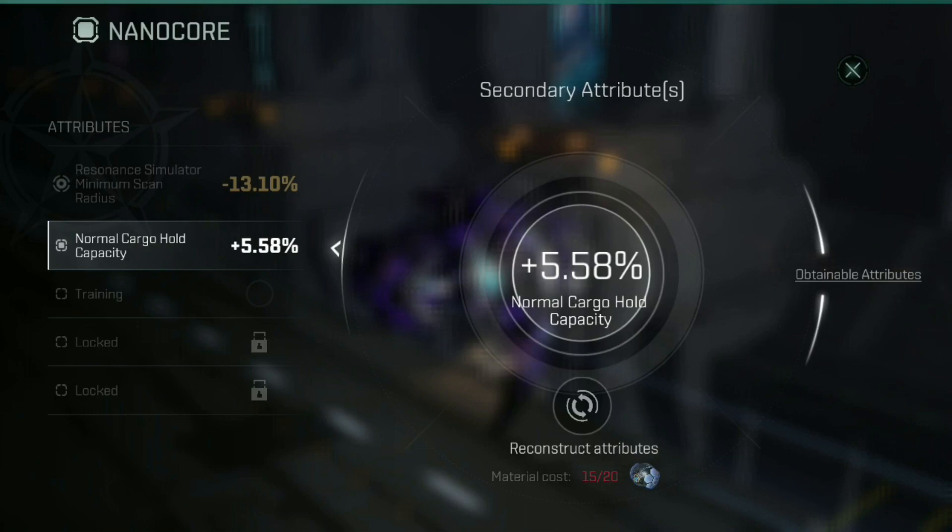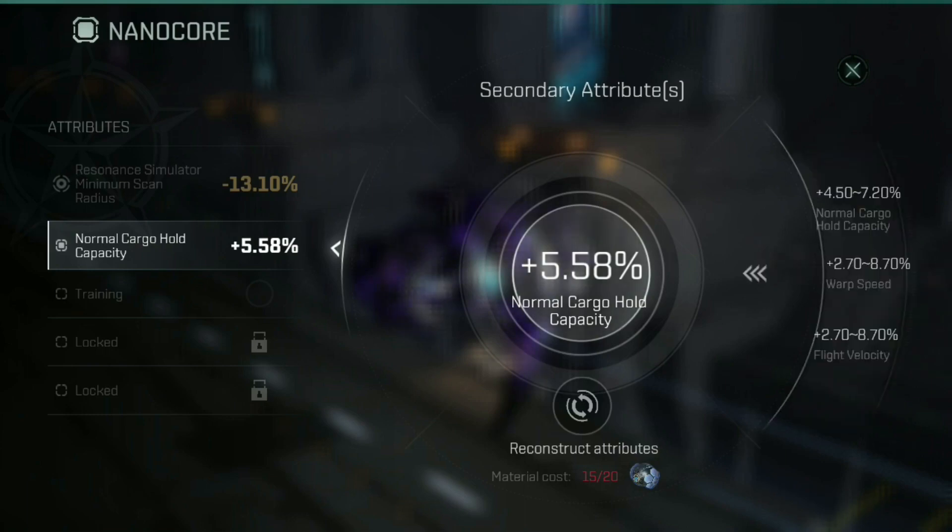So let's have a quick look. These are the different attributes I can get with this particular nano core. I'd like to see if I could get a little bit more cargo capacity. But as you can see, I don't have sufficient blue balls — I really can't take myself seriously with this — to actually perform the re-roll.